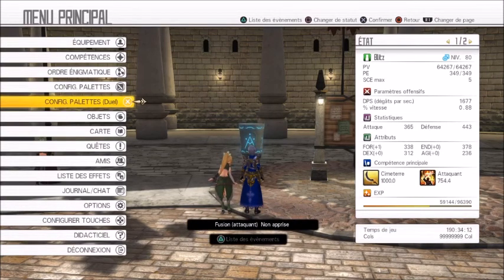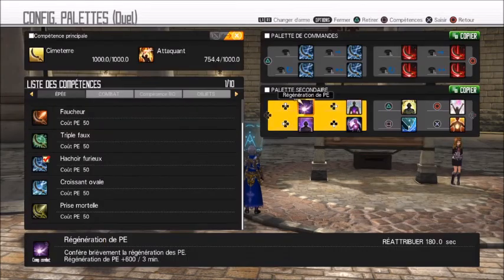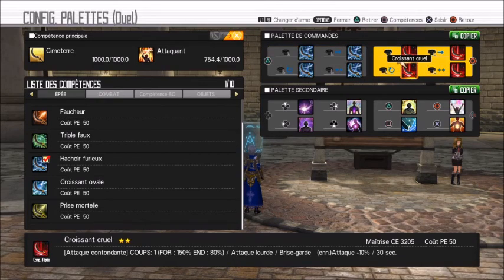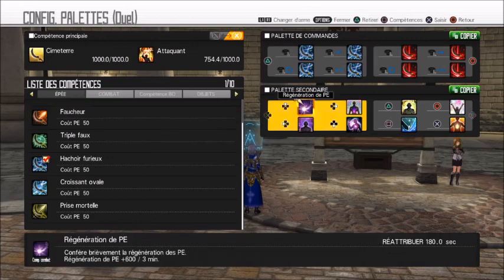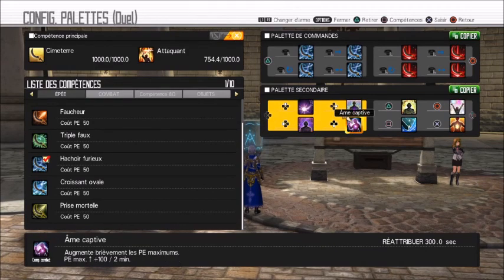Pour réaliser cette astuce, configurez déjà votre palette de duels, car nous allons prendre cette config. J'ai choisi l'arme de cimetière, mais vous pouvez choisir celle que vous voulez. En sort principal, j'ai choisi Hachoir furieux et Croissant cruel, mais vous pouvez aussi prendre deux compétences d'épée que vous préférez. En ce qui concerne la compétence bonus, il faut choisir Attaquant pour bénéficier du héros variable, qui permettra d'aller jusqu'à 10 Kill Connect minimum.